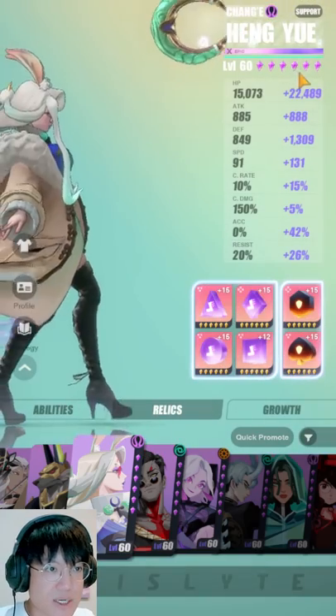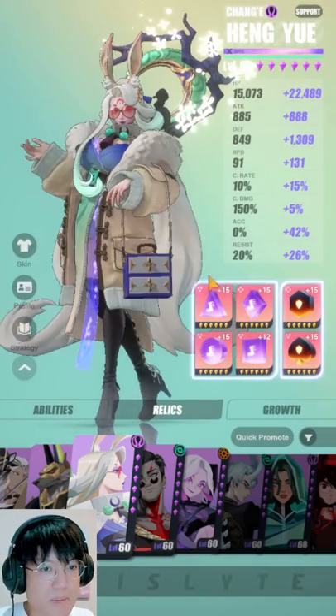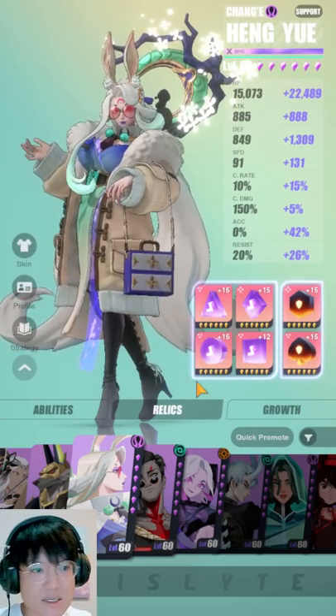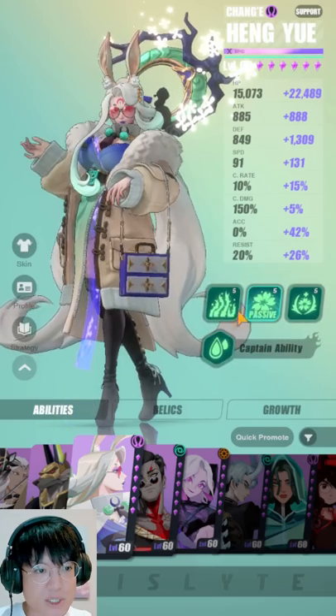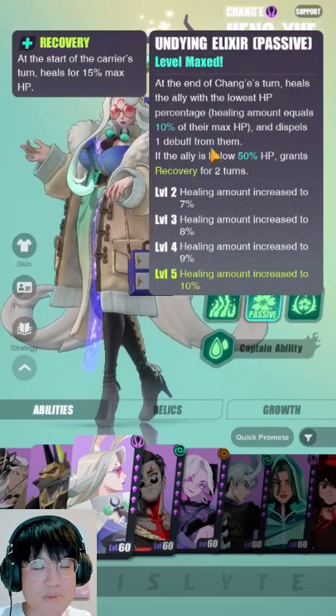Now next we have Heng Rue. The way you want to build her is your typical support — just speed and HP and that's about it. But the only catch here is I'm using Astro Witchcraft on her instead of Panacea, Ocean Waves or Windwalker. The reason why you want to use Astro Witchcraft on her is because she has a 20% chance of getting another turn, which allows her to use her passive twice.